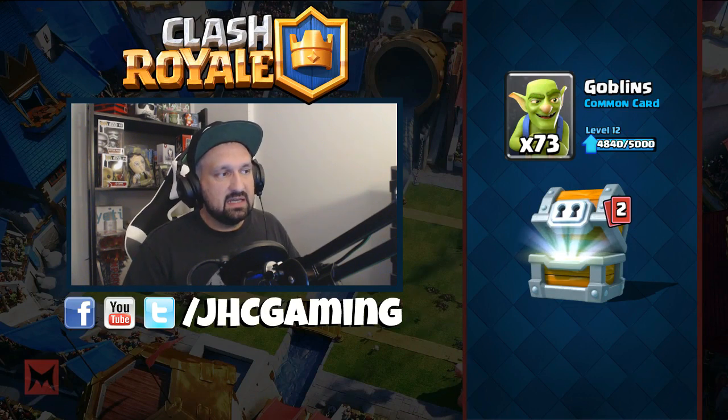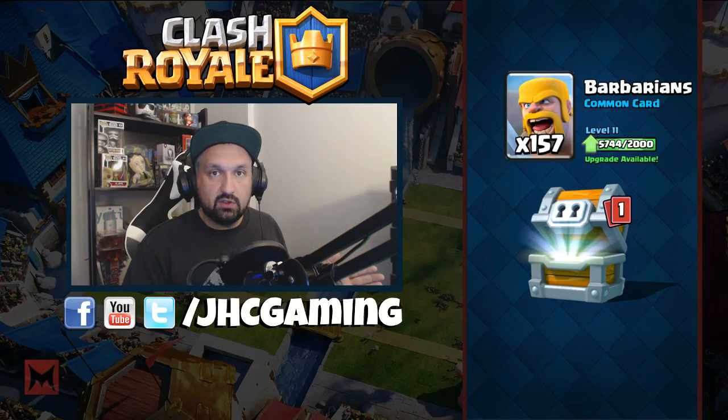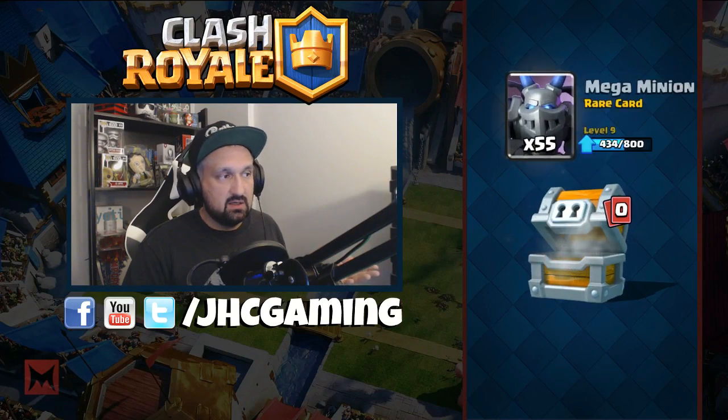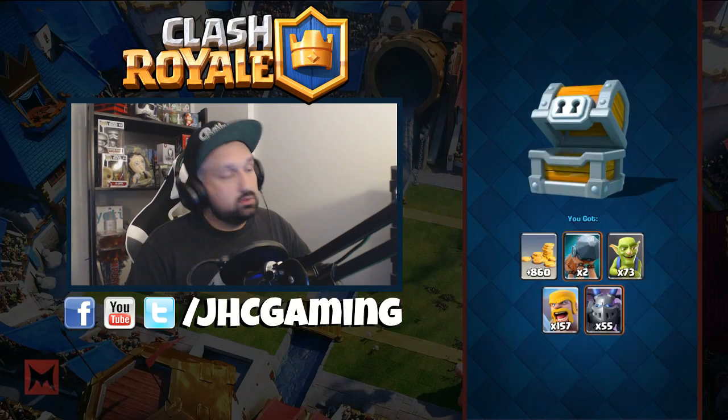Some people say you could have waited to unlock the new card — the flying machine — and then open your chests, because you're gonna have a chance for flying machines. The thing is I don't really want flying machines. I want to max out the cards I use right now on the ladder — mega minions, inferno tower, fireball, some cards I actually really like. If I unlock the flying machine first, they're gonna throw me a bunch of flying machines in all my chests for the next two weeks.